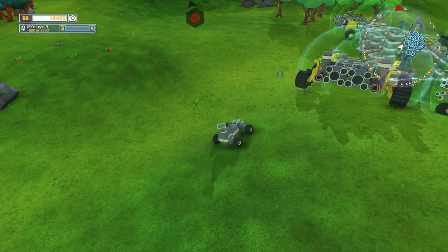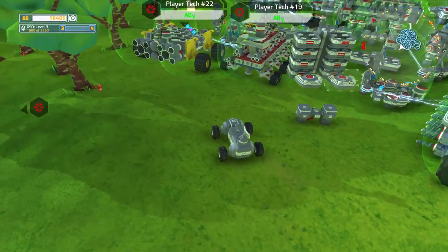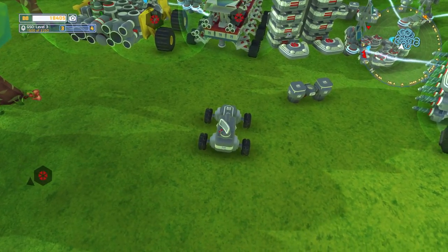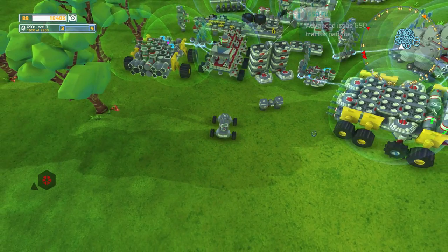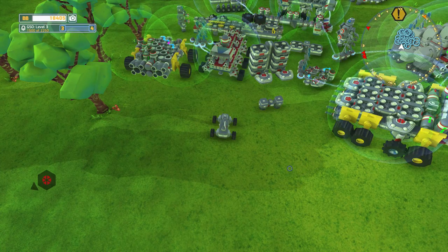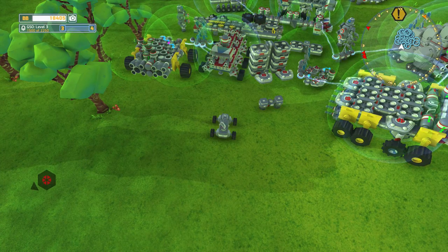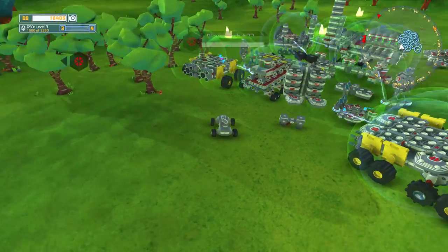What I wanted to do today is use the filter conveyor piece. I bought ahead of time the flatbed tractor pads. What we were going to do is experiment with the crafting and refining system by setting up a tractor bed for every material — for the wood, for the different metals, for the crystals, for all that kind of stuff.